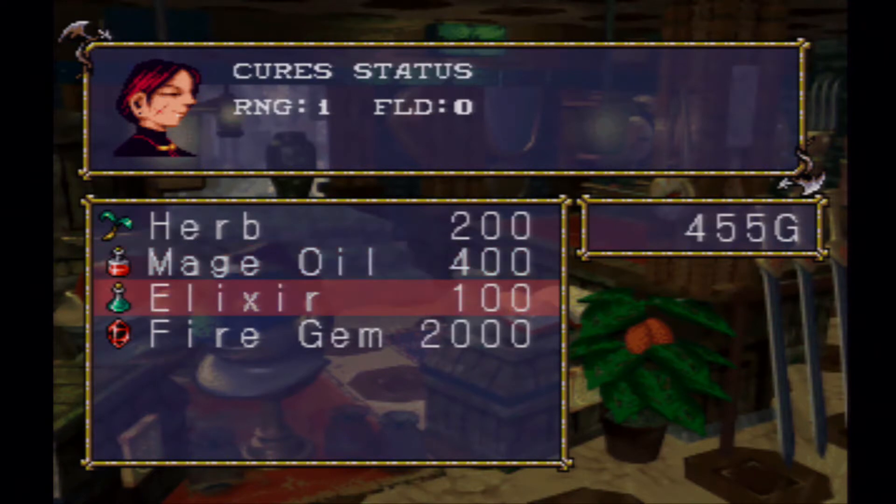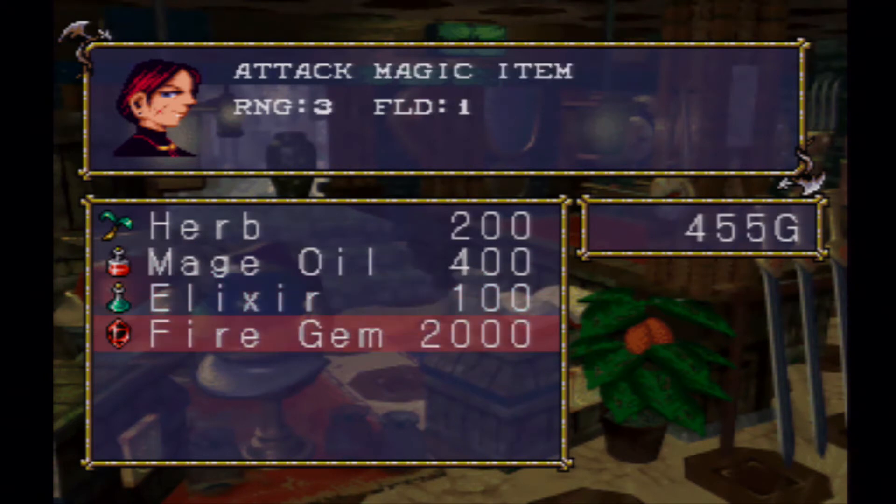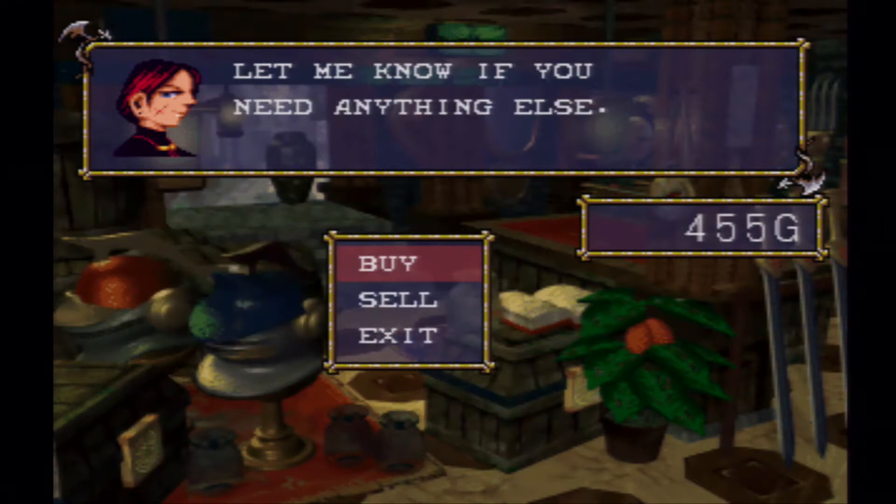Elixirs cure statuses like poison and stuff like that. Poison's actually kind of annoying — you want to cure that when you get it, but luckily we won't have to deal with poison for quite a few battles. And fire gem, which does a fire spell — it is powerful, but 2,000 gold at this point? Nope, not going to do that.